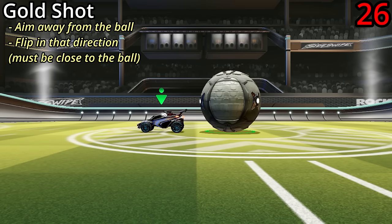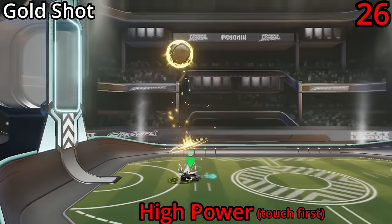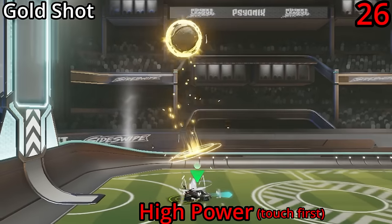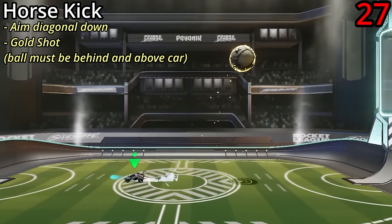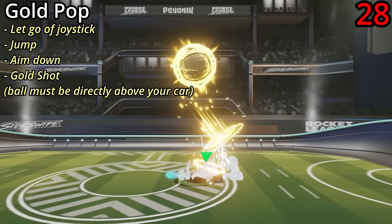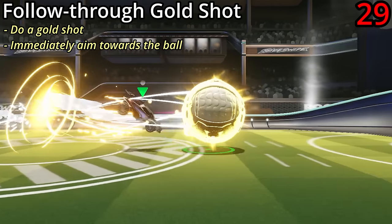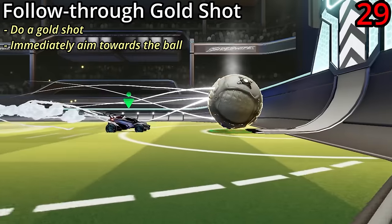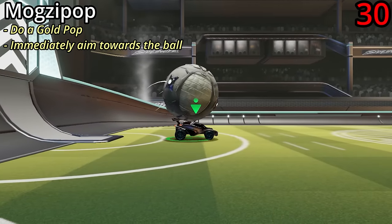If you place the bottom of your car within range, aim your joystick away from the ball and flip, you'll do a gold shot. To get powerful gold shots, same as with purple shots, hit the ball first and then do your gold shot — or don't hit the ball for less power. It's about momentum. A horse kick is when the ball is behind your car and you gold shot it. A gold pop is where the ball is above your car, you let go of the joystick, jump, aim down and gold shot it up. The follow-through gold shot is where you gold shot and immediately aim towards the ball after, so your car follows it. The moxie pop combines the gold pop and the follow-through gold shot. A stall to gold combines a stall and a gold shot for another powerful shot thanks to the initial touch.